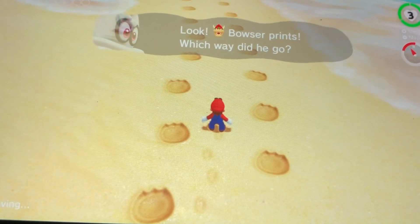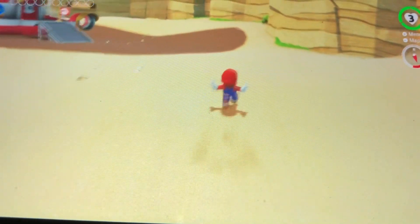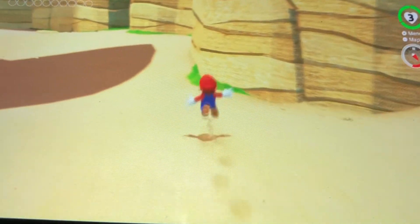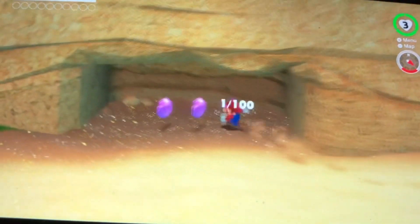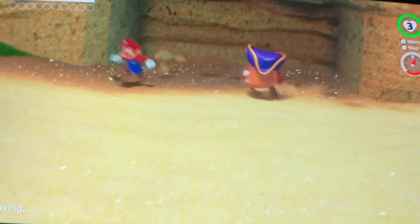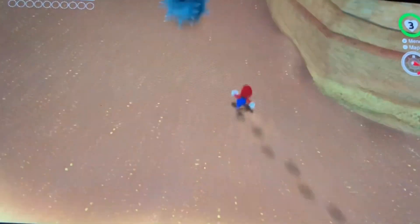These must be Bowser's footprints. Let's not dilly-dally so much — we've got Power Moons and Regional Coins to find. There are 100 Regional Coins here, and they're shaped like seashells.